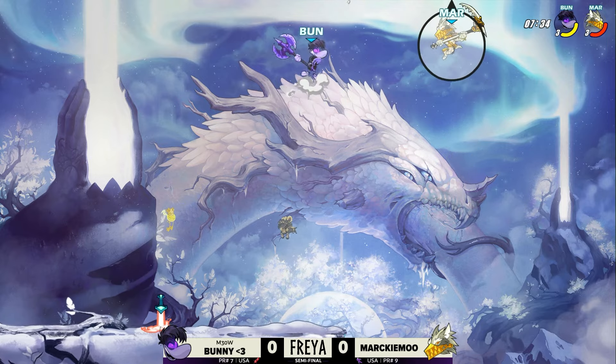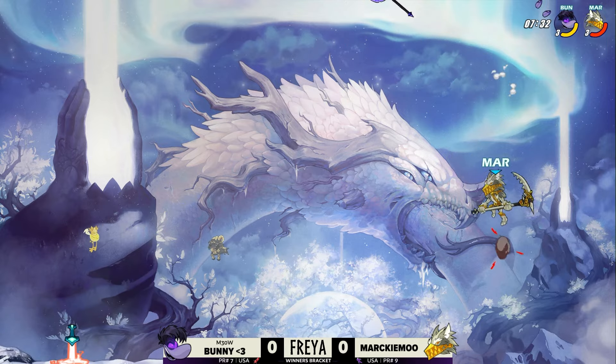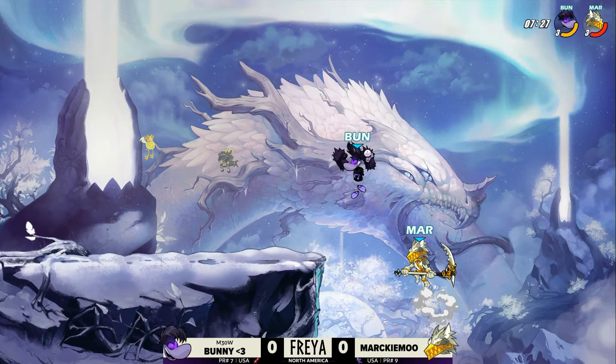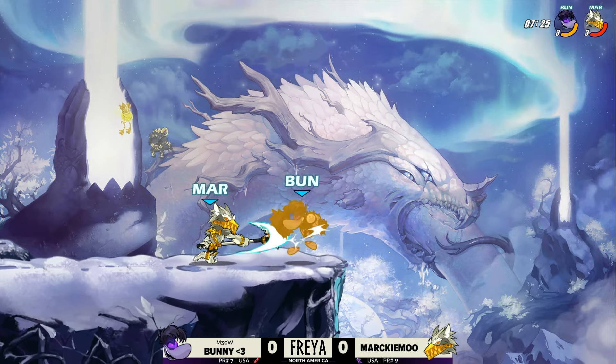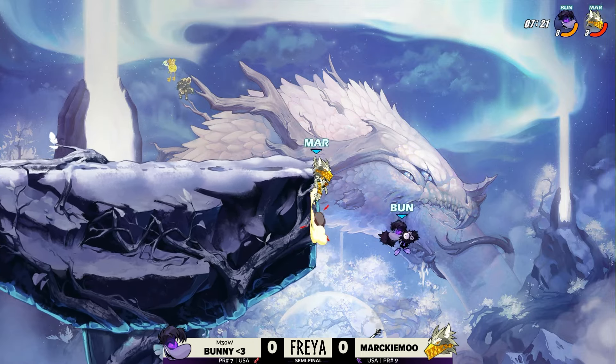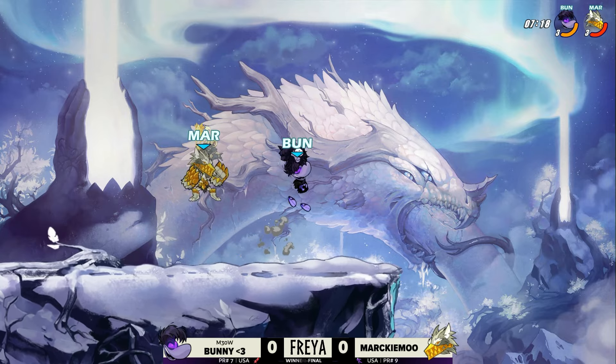A lot of strong damage coming out from Bunny here. Great Reid looked for a second hit but not going to be able to find it. Sweat beating — takes out that first dog. Both of them in a very precarious position. I was expecting Markimu to go for that Nair and just reverse it so that Bunny was in the open air, but unfortunately not able to get the KO while Bunny was sweat beating up at the top of the map.